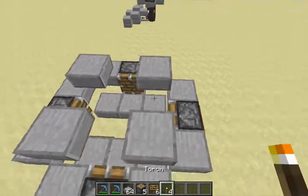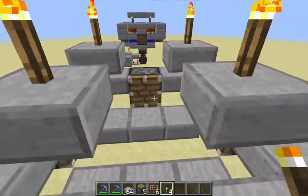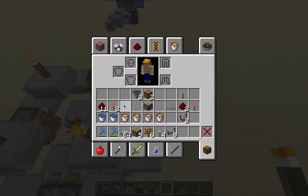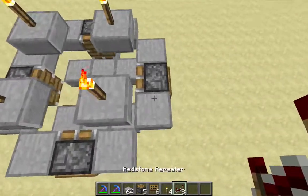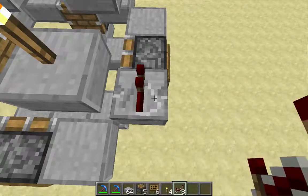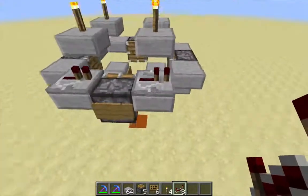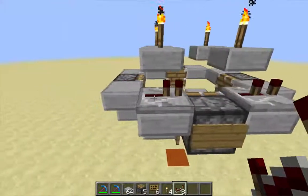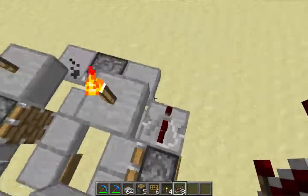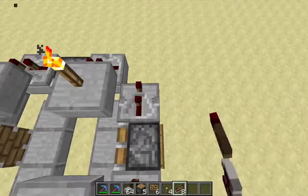Then place those torches on top of these floating top half slabs, just like that. Now I need to go ahead and put in the repeaters. I'm going to be making a repeater loop. The repeater that points towards the piston is a 1-tick repeater, and the repeater that points towards the corner is a 2-tick repeater. So 1 tick and 2 ticks — I'm just going to follow that pattern all the way around: 1 tick, 2 ticks, 1 tick, 2 ticks, 1 tick, and 2 ticks.